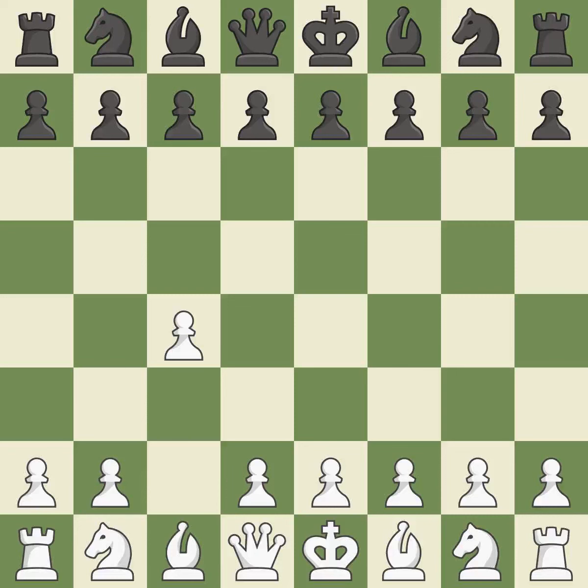White plays c4 to take control of the d5 square without sacrificing a central piece. This is a more patient opening. e5 controls the d4 and f4 squares, and allows the queen and dark-squared bishop to develop.